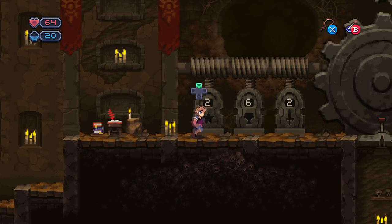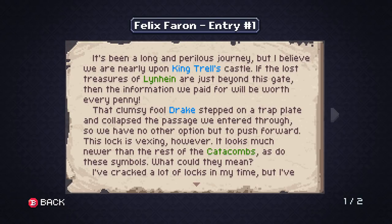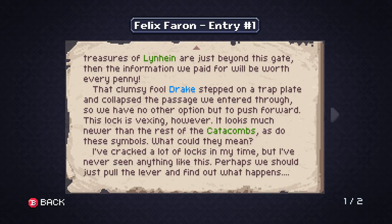Look at this — there's some kind of puzzle. 2-6-2. Felix Farren, entry number one. It's been a long and perilous journey, but I believe we are nearly upon King Trel's castle. If the lost treasure of Linhine are just beyond this gate, the information we paid for will be worth every penny. That clumsy fool Drake stepped on a trap plate and collapsed the passage we entered through, so we have no other option but to push forward. This lock is vexing — it looks much newer than the rest of the catacombs. I've cracked a lot of locks in my time, but I've never seen anything like this. Perhaps we should just pull the lever and find out what happens.